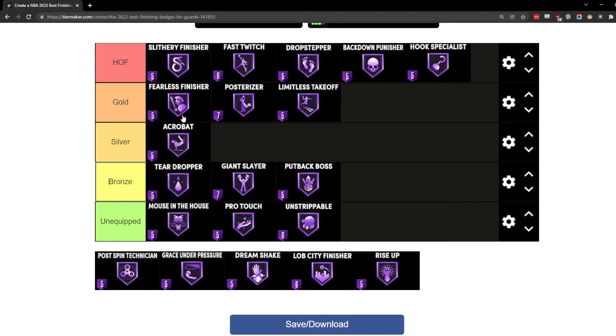Acrobat is one of those underrated badges, but I would value Fearless Finisher and Posterizer over it. That said, you could move Acrobat to gold because they removed Fancy Footwork. When they removed Fancy Footwork, they took out a badge that helped with spin layups, euro-step layups, and hop-step layups. With Acrobat you get a boost for euro-step layups, double-clutch layups, reverse layups, hop-step layups, and spin layups — pretty much every form of layup. That's why I technically could put it in gold, but I still value dunks over layups.